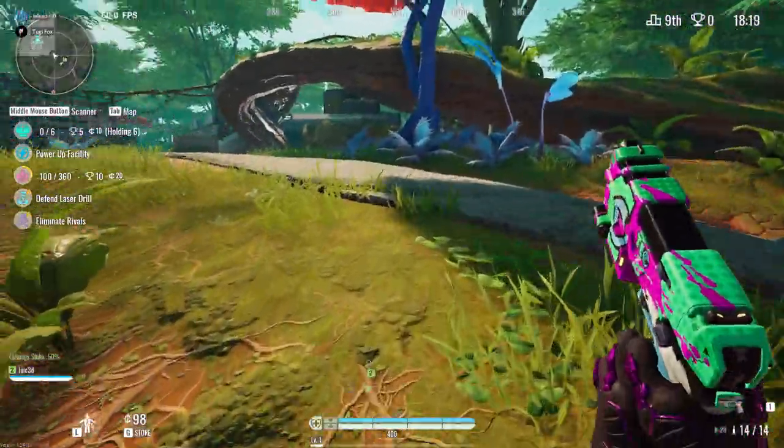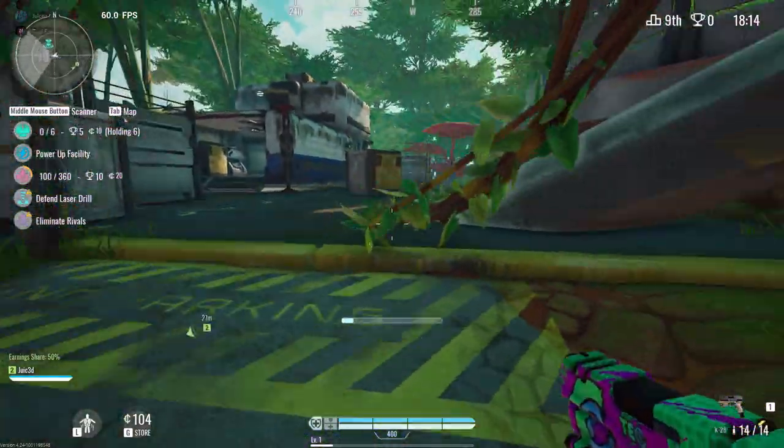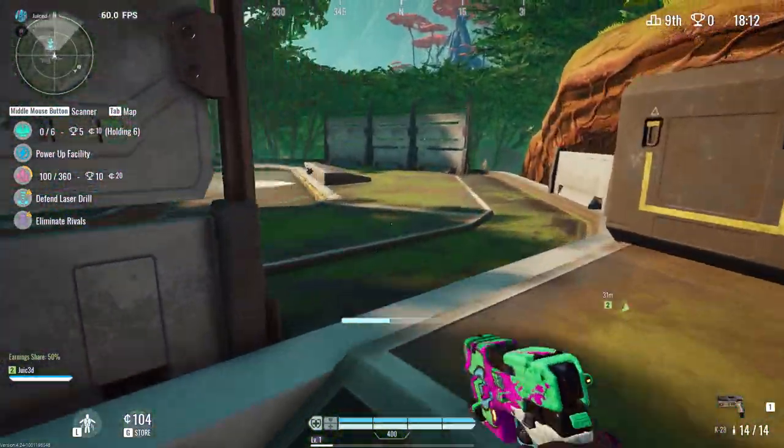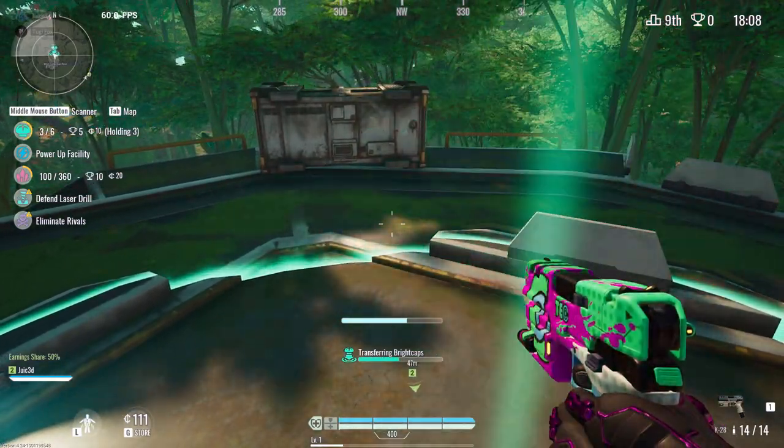If one tick explodes, it will set off a chain reaction, forcing ticks within the blast radius to explode too. These reactions can very easily spiral out of control and can have your health down before you can blink.